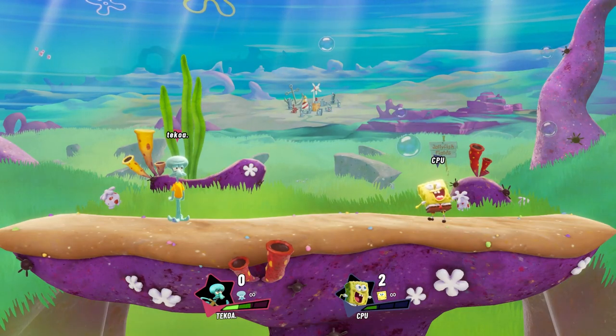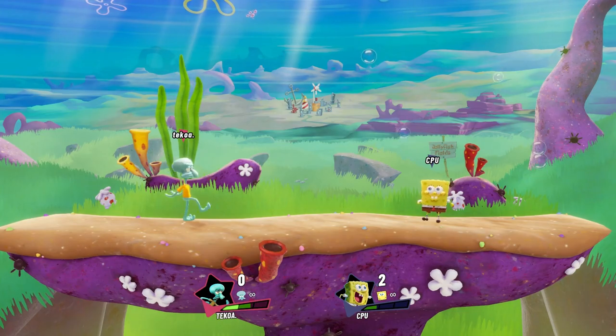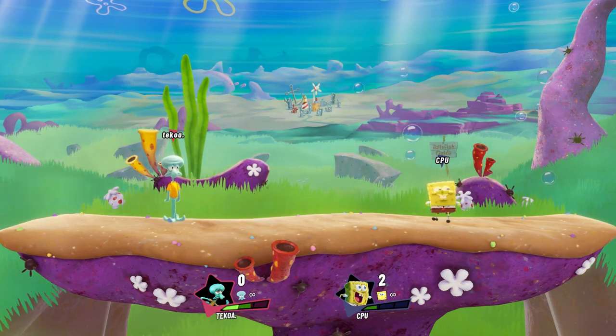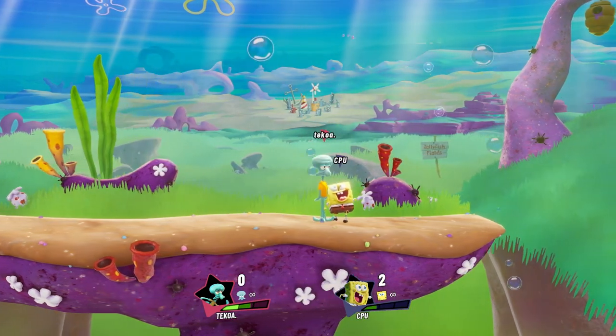So first things first, we're going to be going over Squidward's grounded light attacks. We have the up attack, the down attack, the forward attack, the dash attack, and of course the jabs. First let's go over his up attack. His up attack is, of course, Forget the Book — coming from an iconic episode. This is a really good move for a combo starter.